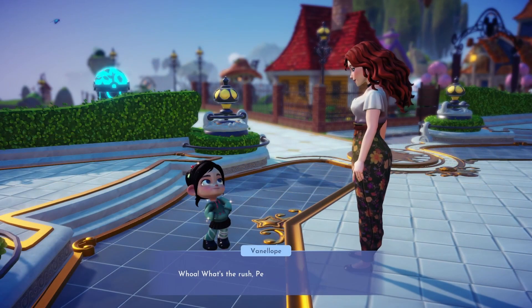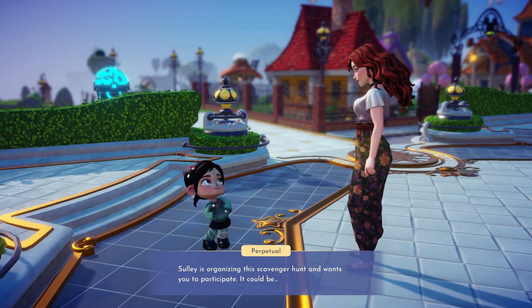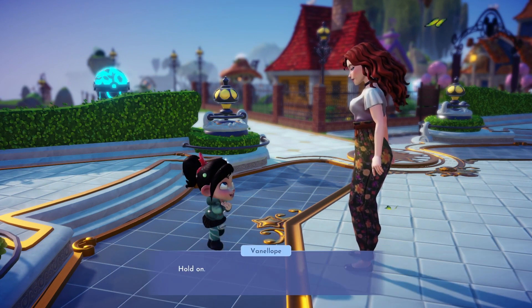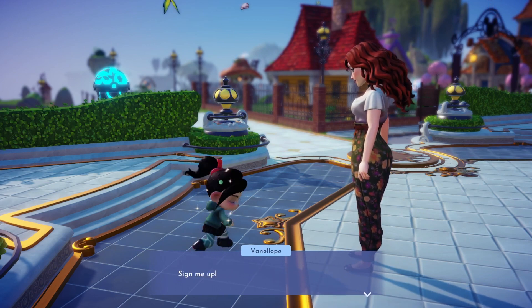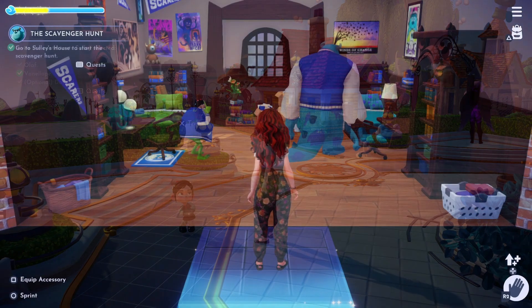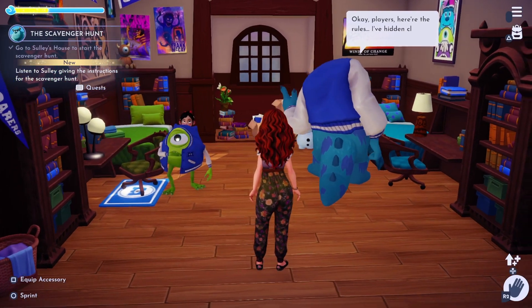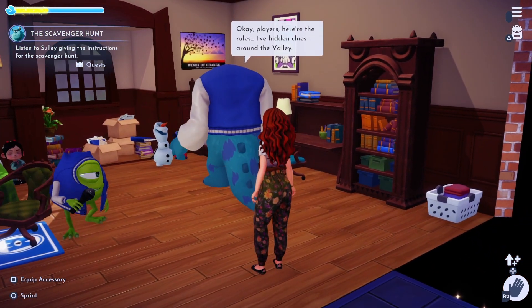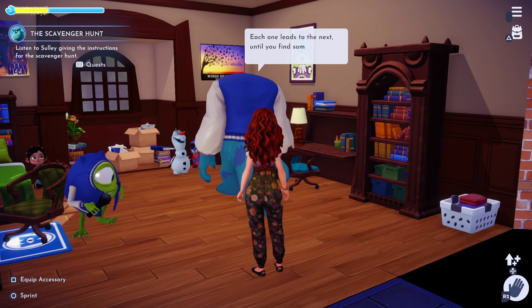And lastly we'll invite Vanellope — I'm sure she's up to this kind of adventure. Everyone has been invited. All we need to do now is head into Sully's house to start the scavenger hunt.